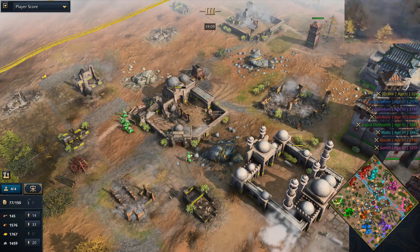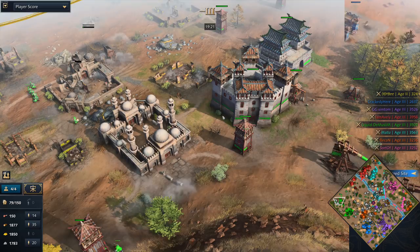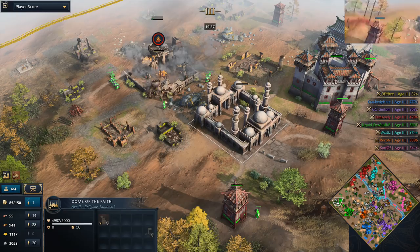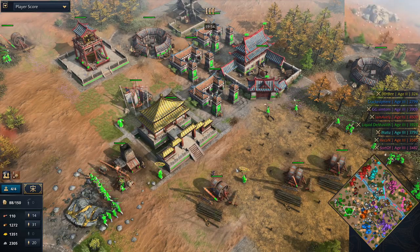3DB says: you can take my landmarks, you can take my points, but you're not going to get any kills. So in the event this goes super late game where the difference might be five or ten kills — he doesn't give it. With that, 3DB is going to be the first one knocked out — there are now seven players in the game. 3DB has been getting consistently bad spawns across the games. Let's take a look at what else we've got going over the map.